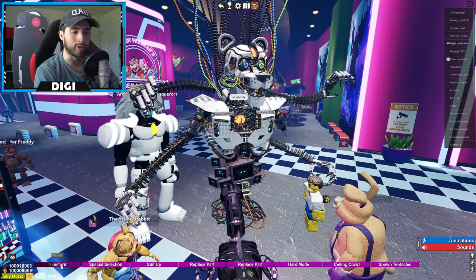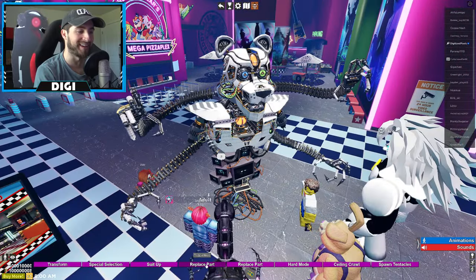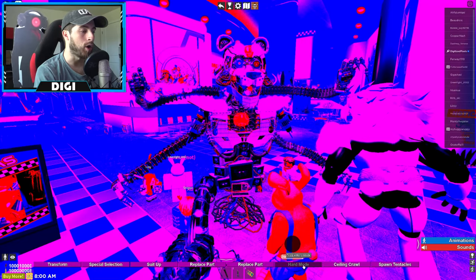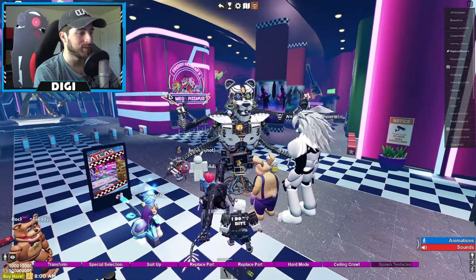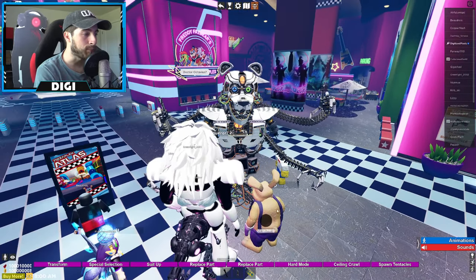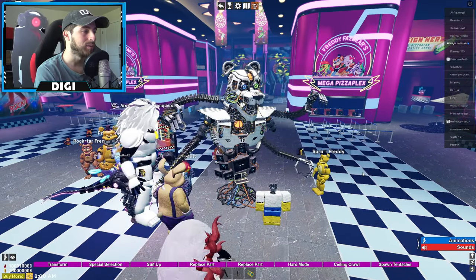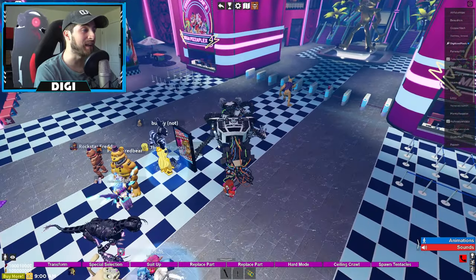The Storyteller is like Candy Cadet, Tiger Rock, and the Blob put into one — this is so cool. We got transform and select animatronic. Suit up — we're wireless, we're Bluetooth. Toggle head — I really like it with that color. Toggle screens — oh, it's just static. Hard mode. Ceiling crawl. Spawn tentacles — there we go. Use prowler, use pit trap — wait, I'm able to use something? Accept the prompt — I don't like that, I've seen it before. I'm crawling away.